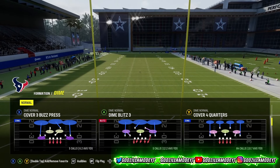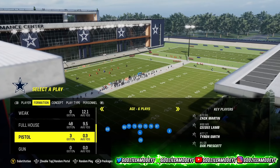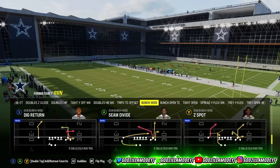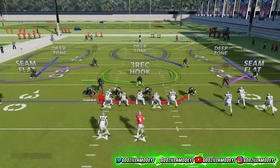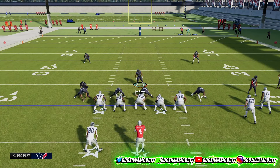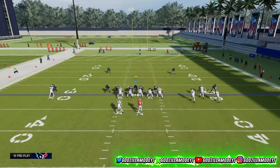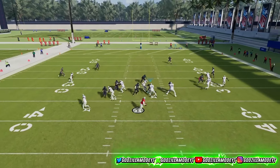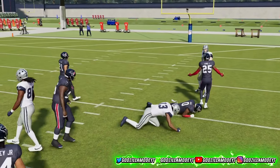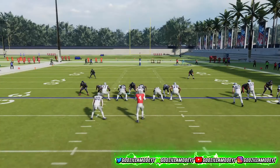The blitz play is Dime Blitz 3 — you want to run this only to the left side of the field. Find a formation that matches and this is a meta formation. All you want to do is press left on the D-pad to pinch your line, then press RB to guess pass, and wait for the snap. Watch — that is an instant A-gap, instant A-gap right there.